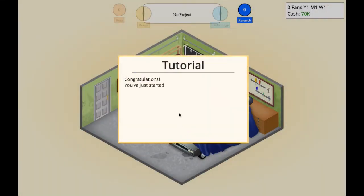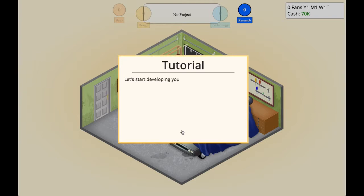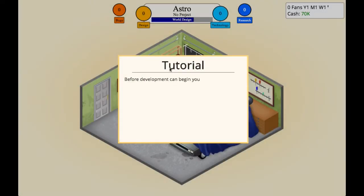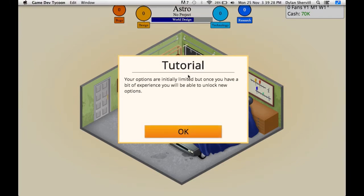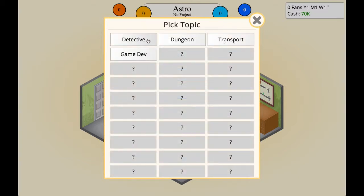Alright, so the tutorial says congratulations, you've started your very own game development company. Your office is in a garage and you are the only employee. The game basically starts out when there was a PC and the G64. We're going to start developing a game. It says Astro up there because I was playing a last saved file and forgot to update it. So you know what, we're going to call it Astro again. Oh no, these are new topics.